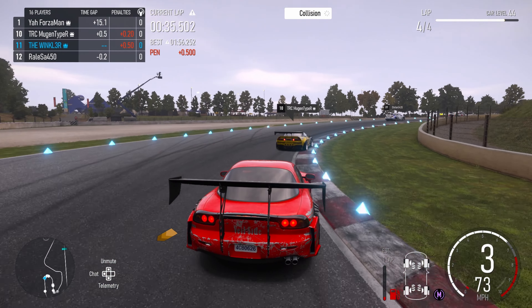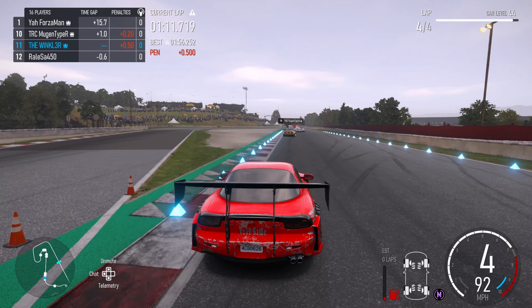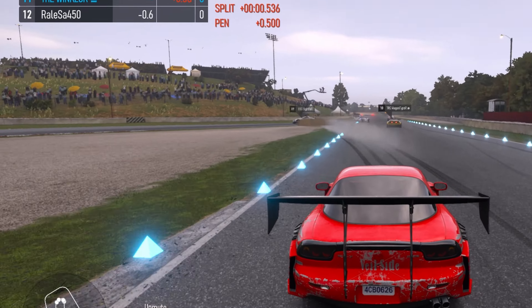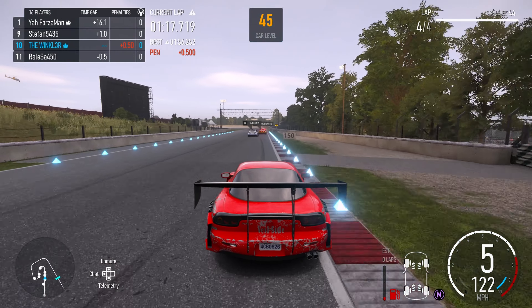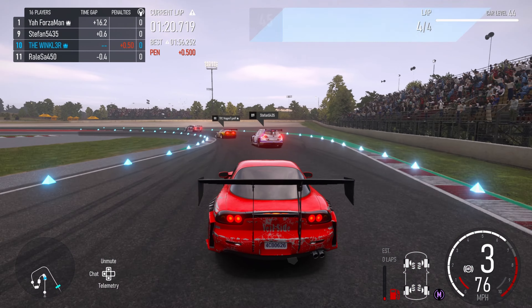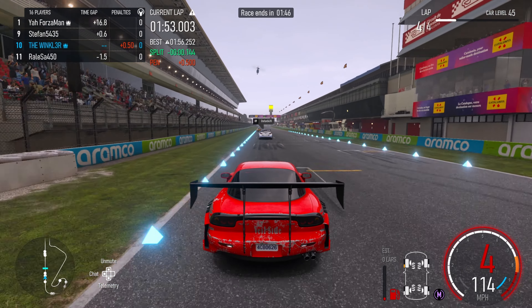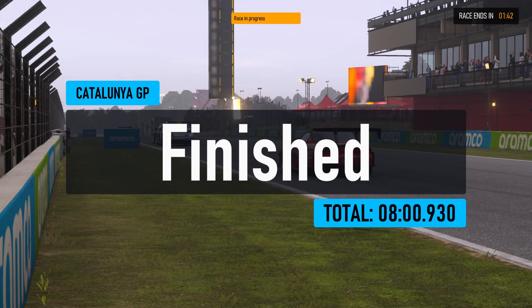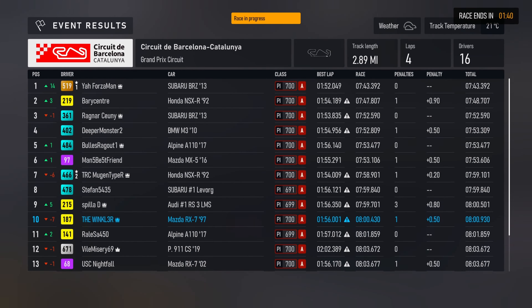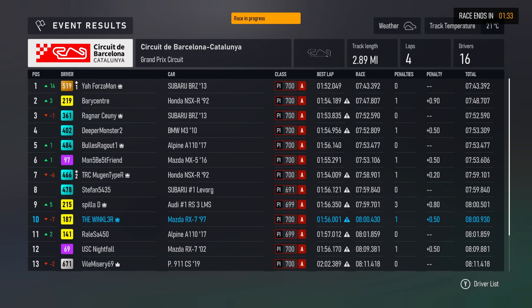I'm currently in 11th with the NSX now in front of me, so no more worrying about him crashing into me. Fortunately, the car ahead goes into the barrier, flips over, and I gain a position — I'm now up into 10th. The guy behind me seems to be dropping back. That's it: the end of the race, I get 10th place. Not a good race — I started in 3rd and dropped back 7 positions. I don't know if it's me or the RX7, but my lap times are way off the pace of everyone in the race.